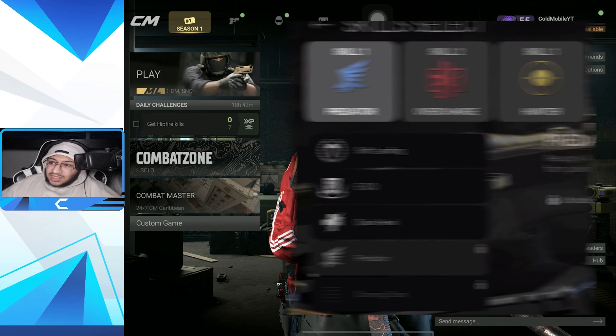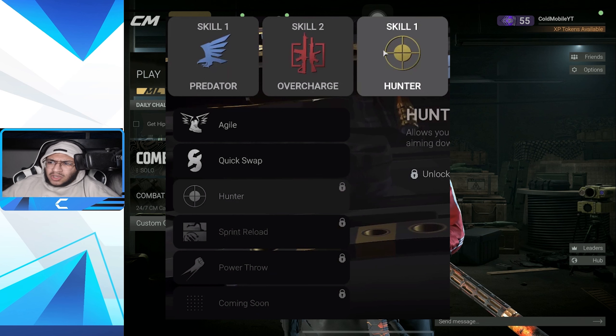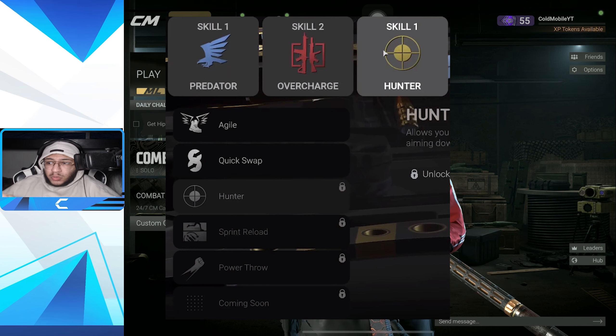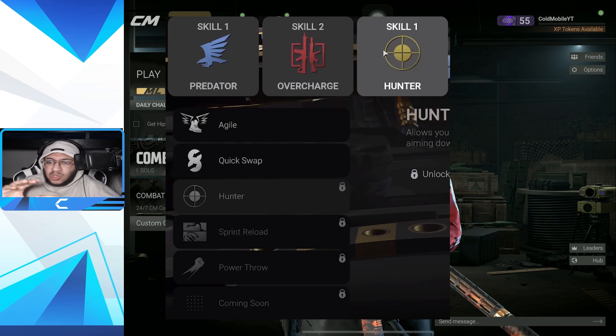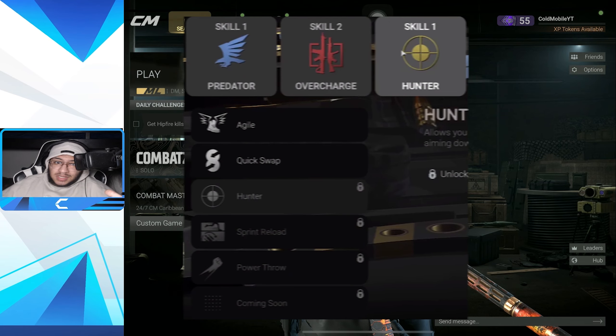There are actually way more than eight - I didn't even notice. There's Agile, Quick Swap which is amazing and gonna be fun for sniper clips, Hunter, Sprint Reload which is cool - you can sprint while reloading, that's gonna be crazy. There's Power Throw, which I'm guessing has something to do with throwables like grenades - you can already throw them really far so I'm not sure what that's gonna add.